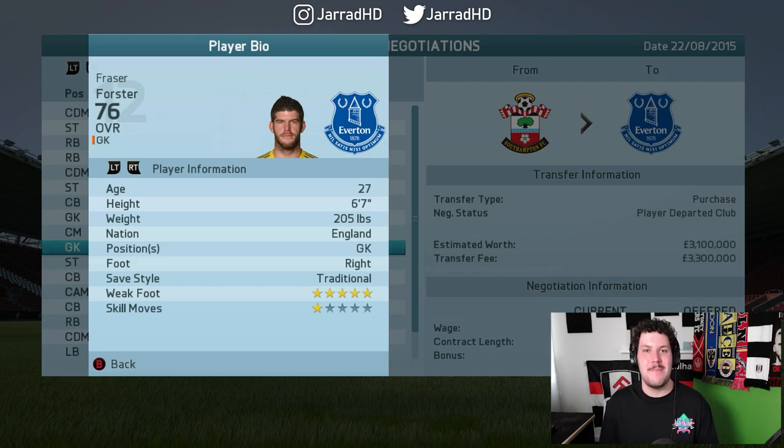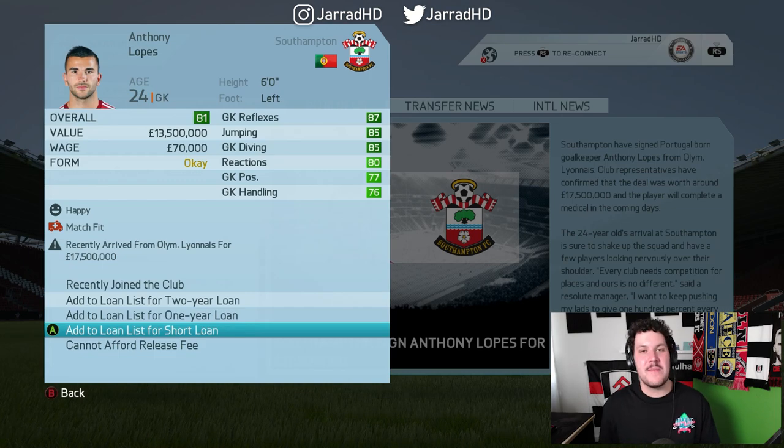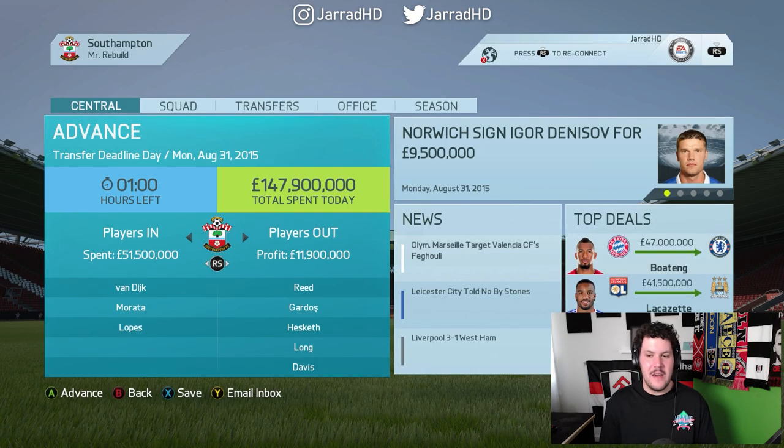We've splashed the cash on 22-year-old Alvaro Morata, brought in from Juventus for £27 million. Matt Targett is out on loan to Derby County for the season. Fraser Forster is leaving on a permanent transfer, sold to Goodison Park, and in response we've upgraded in goal: Anthony Lopez joins from Lyon for £17.5 million. The opening transfer window is done — we've brought in Van Dijk, Morata and Lopez. Lacazette going to Man City is quite wild too.